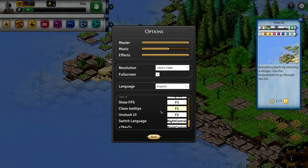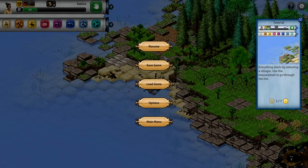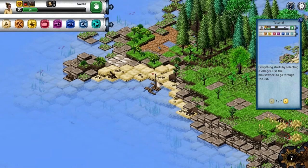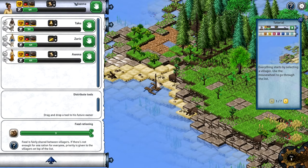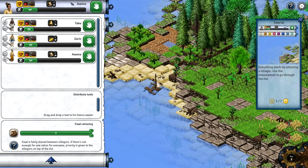Go FPS is F3 - you can see FPS up here, it's 60. We have clean tooltips, unstuck UI, and switch language options. F2 is unstuck UI - I'm not sure what that means, it didn't really do anything.